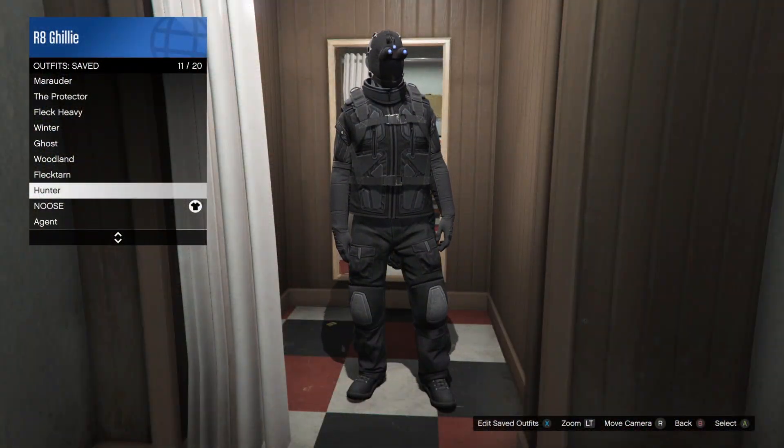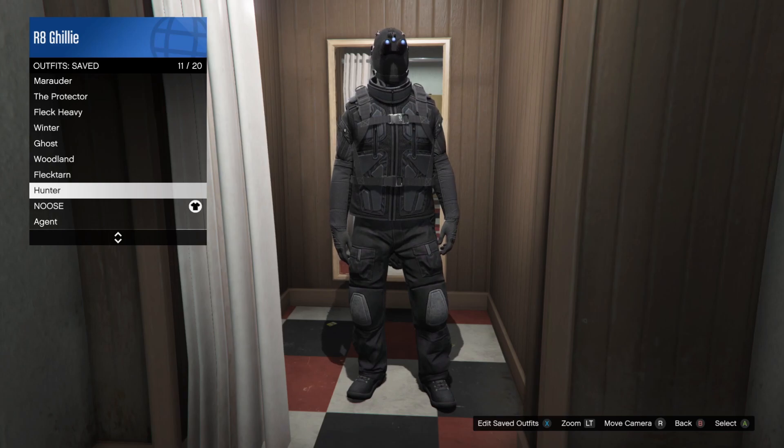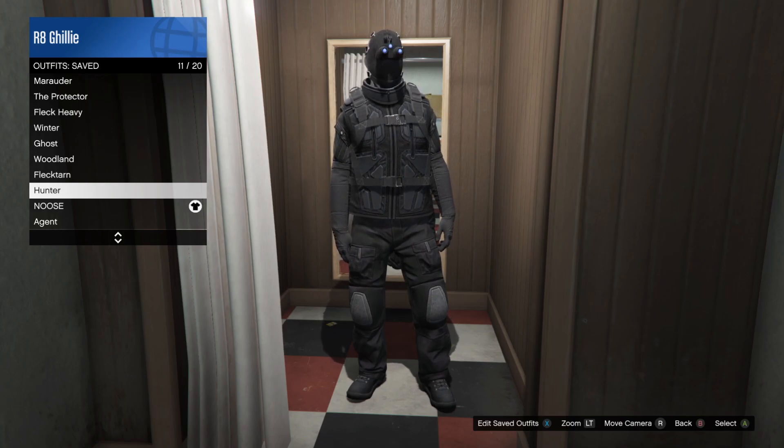To start off, you are going to need a night vision with any outfit saved into one of your outfit slots. You can see mine is this Division Hunter outfit right here — it has the night vision on it, this will work just fine. Technically, you don't have to make this until last, but I think it's easier just to have it ahead of time so you can just equip it at the end.